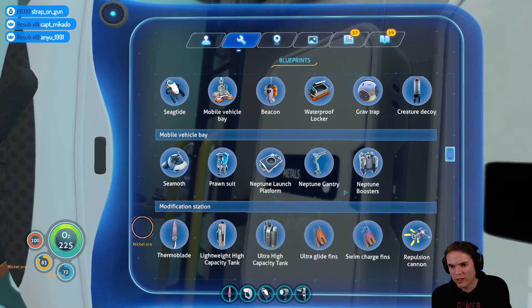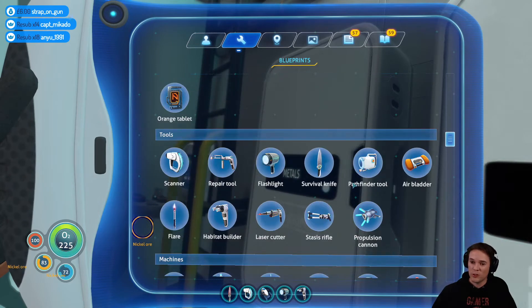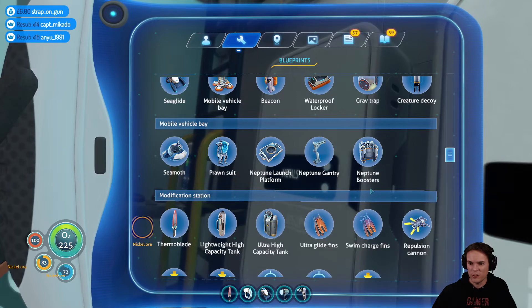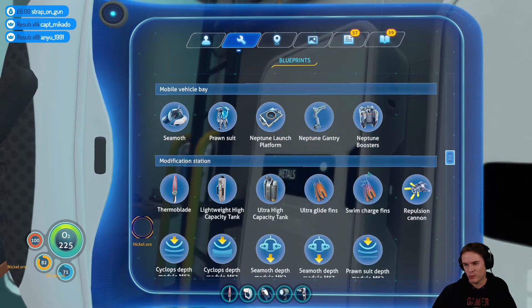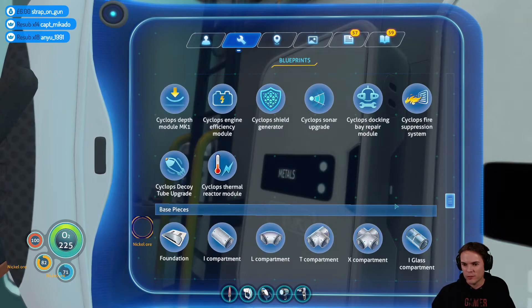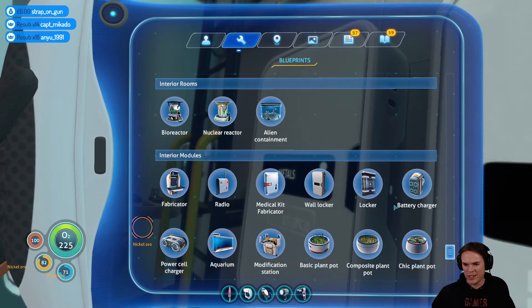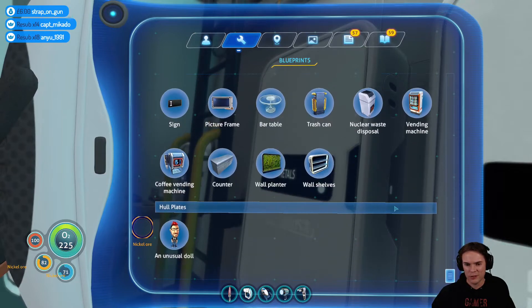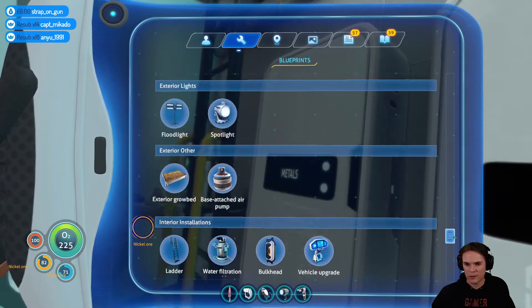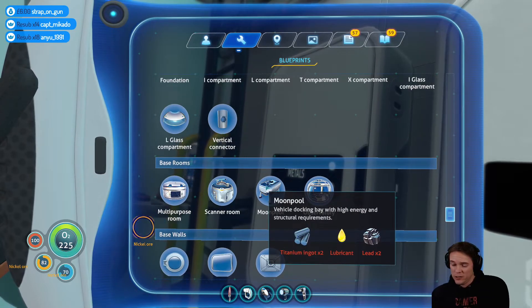I need three nickel ore for that, or a moon pool — and then it's not just a moon pool, it's a moon pool then a vehicle upgrade console. All because I didn't do that initial one — well, I couldn't do that one. I think we're going back. I've gone past it — come on, moon pool please. Oh right, I need 20 titanium.